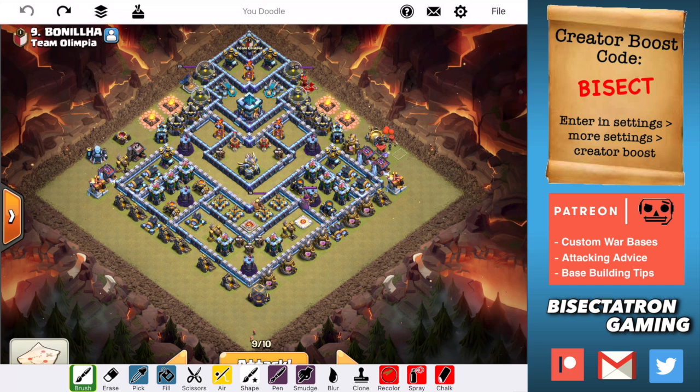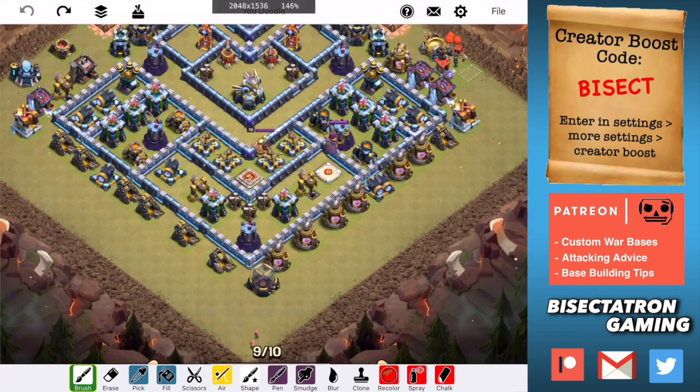Bases like these you have to take at face value and really look carefully. There's a reason they're kind of a trashy anti-two base, and there's a reason that can be hard to attack, because the typical stuff might not work against it quite as well. So I'm going to hit it with dragons — a drag bat plan. If you want, pause the video, think how you would use drag bat against this. Maybe we can compare ideas to some extent here. My plan is this after thinking about it for a few minutes.